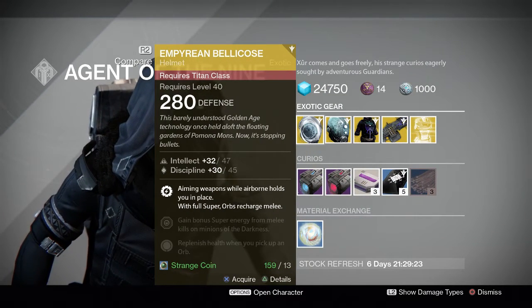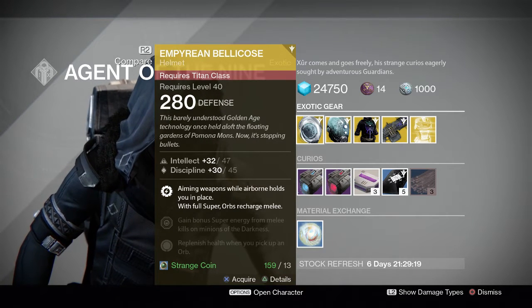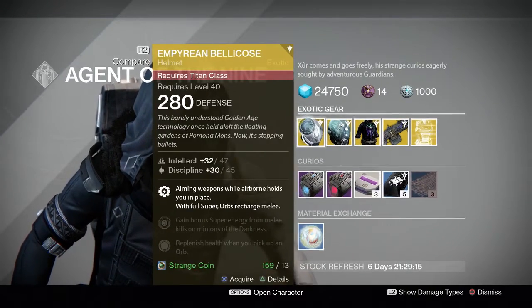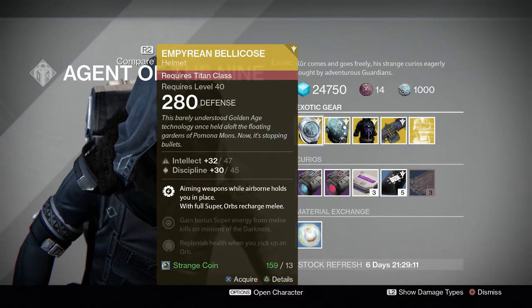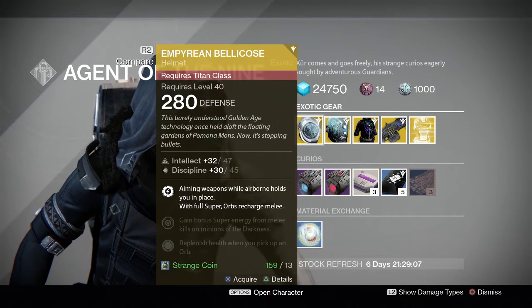The main perk here: aiming weapons while airborne holds you in place, with full super, orbs recharge melee. While you aim your weapon — look down sights in midair — you will pause for a minute. It's kind of like the Angel of Light perk for the Warlock, I think. That's what it's called.